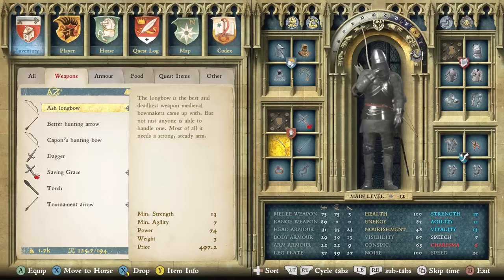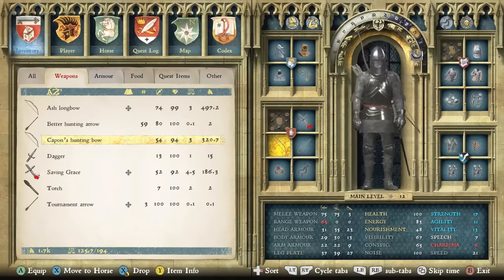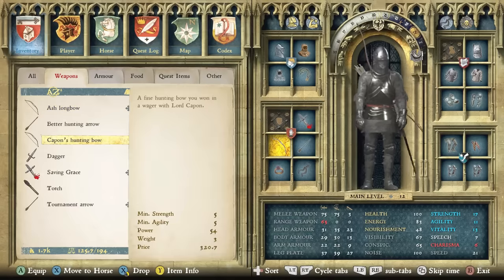A lot of players put on a bow that is far outside their expertise and then wonder why they can't hit any targets. Further down the list, Capon's hunting bow — which you get very early on — has significantly lower requirements: minimum strength of 5, minimum agility of 5. You'll be able to control it much sooner, making it a much more beginner-friendly option.